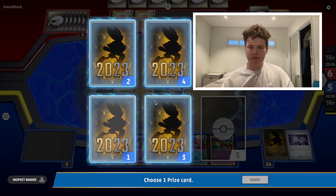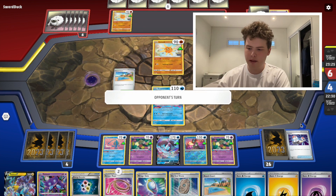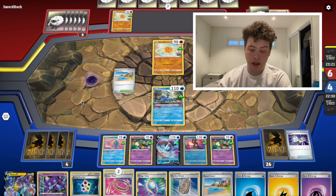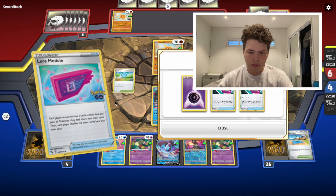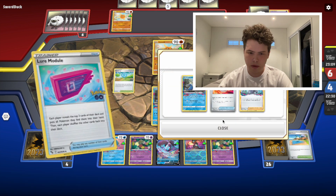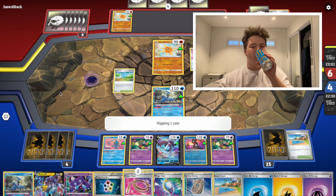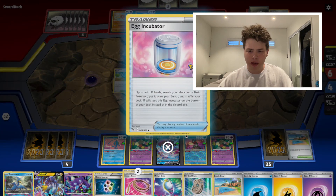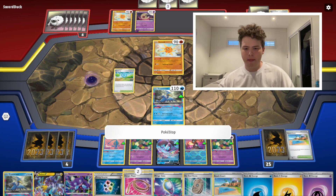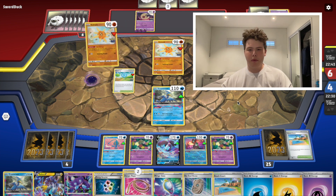I'm pretty sure they play Rescue Carrier. We have an 11-card hand at this point. If they play stuff like Judge, that's not great for us. They play Lono Module and each player draws two cards. We have another Cramorant ready to go.